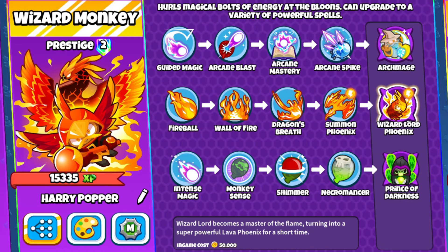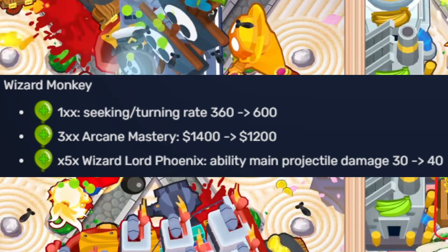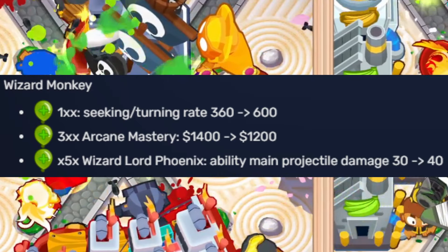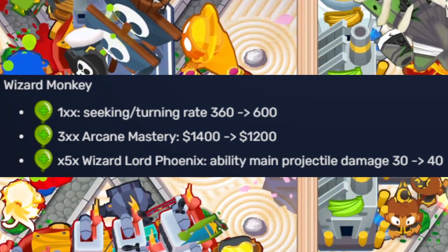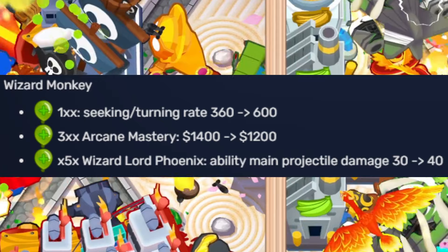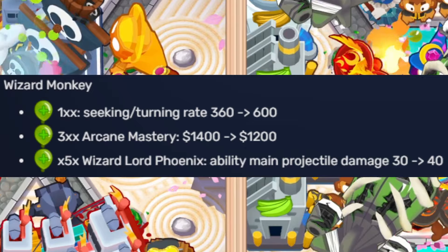If you guys don't know what they have done, here's what they did. The 1XX Seek Eternity Rate used to be 360, it is now 600. The 3XX Arcane Mastery used to be 1400, it is now 1200. And last but not least, the X5X Wizard Lord Phoenix Ability Main Projectiles used to be 30 damage, it is now 40 damage.